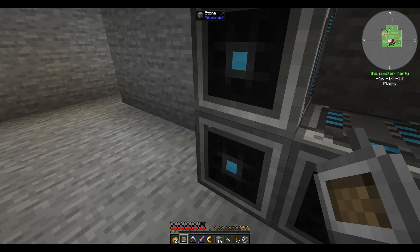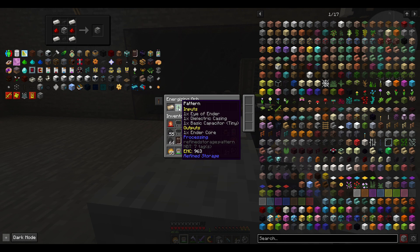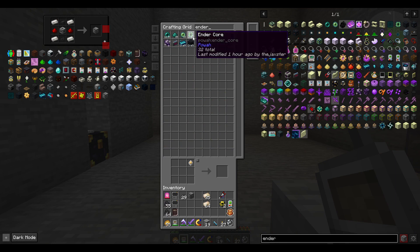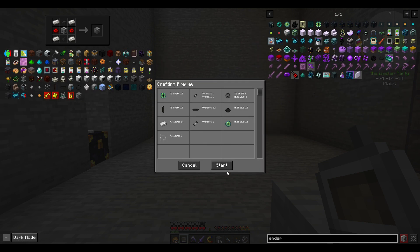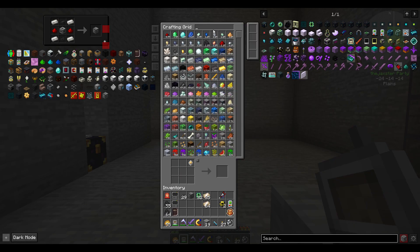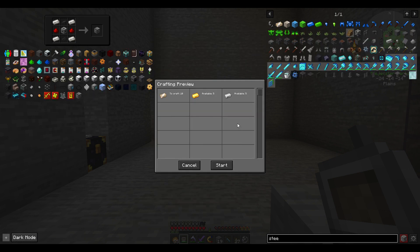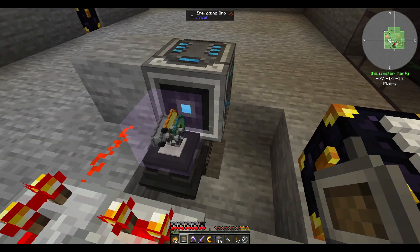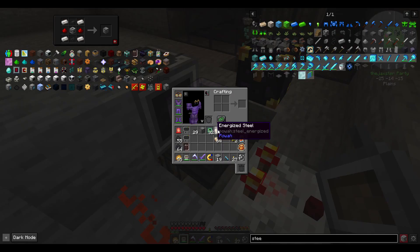What was the other item we put in the crafter? The ender core. Let's get those out and craft up 10 of those, and then 10 of the inner steel again too. We'll check them and make sure everything's working fine - oh there we go, we got a problem. That's what I was afraid of.